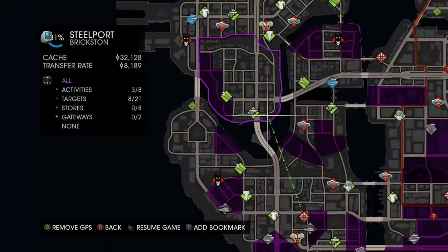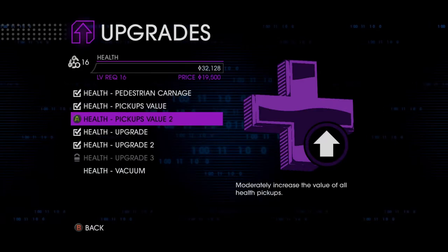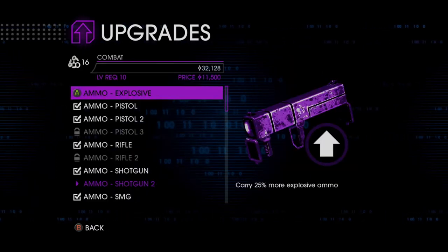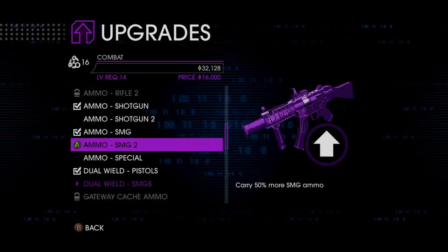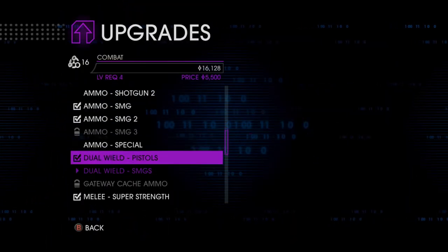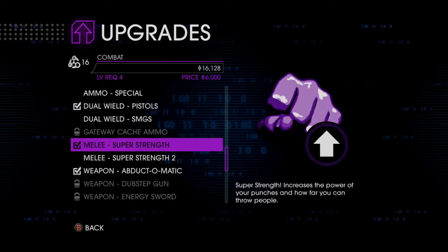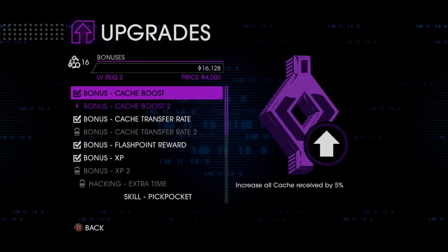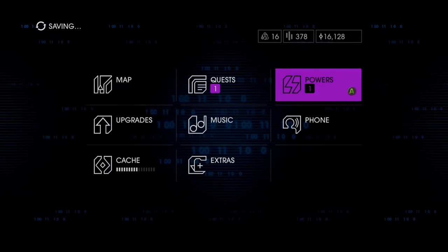Alright, let me check my upgrades real quick. I should have got that first, oh well. Actually, do I have cash? I do — that superpowers upgrade.